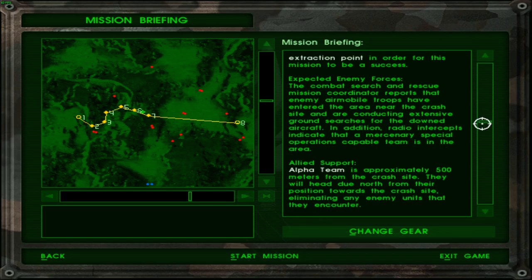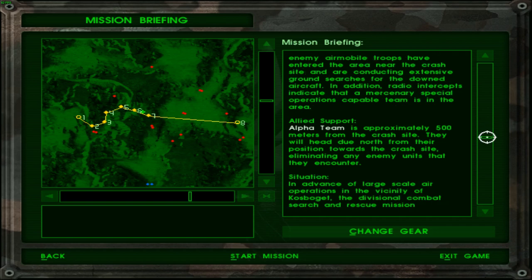Expected enemy forces: the combat search and rescue mission coordinator reports that enemy air mobile troops have entered the area near the craft site and are conducting extensive ground searches for the downed aircraft. In addition, radio intercepts indicate that a Mercenary Special Operations capable team is in the area. Mercenary worthy adversaries, I suppose. However, the presence of enemies looks pretty thin on this map — there aren't that many enemies in the Uzbekistan campaign, from what I can tell.